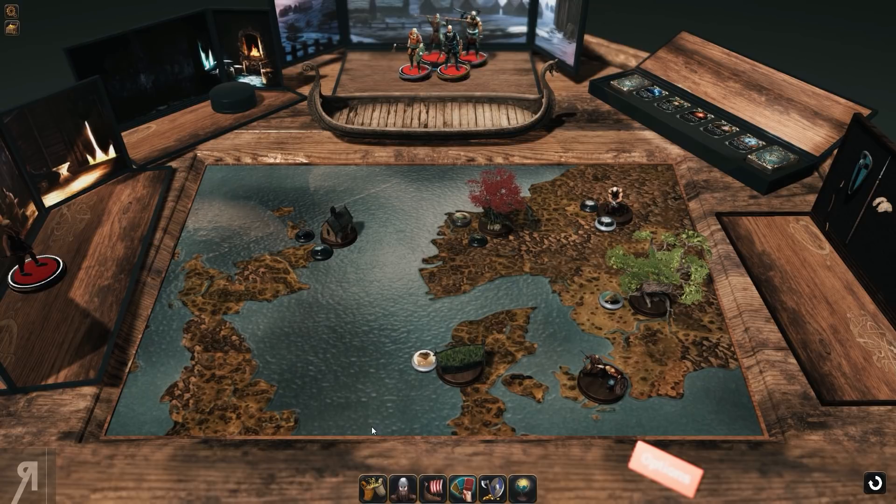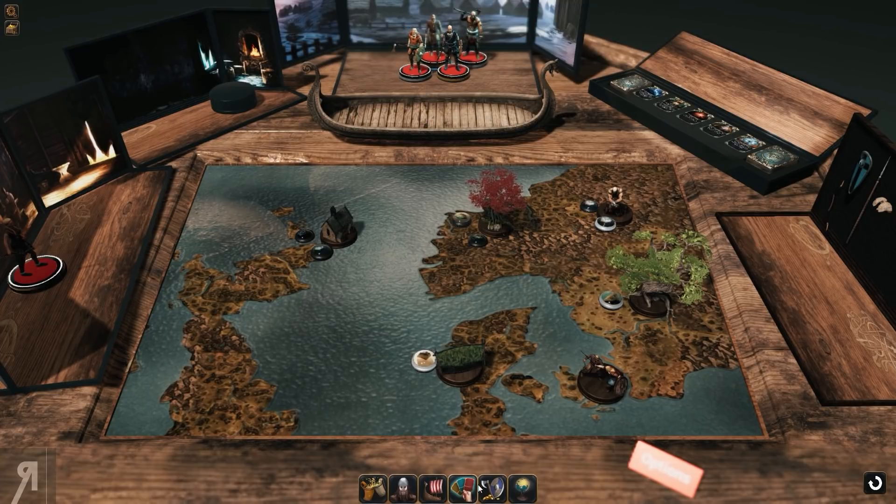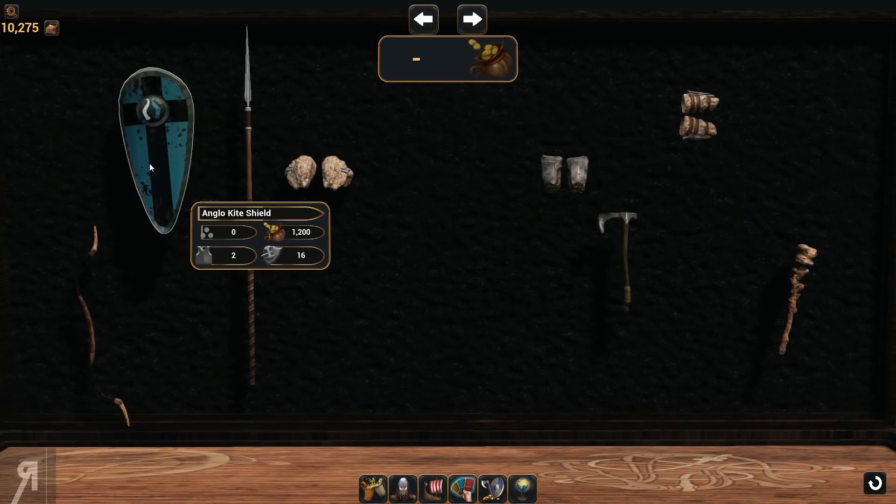We now have an item shop. The item shop is used with the gold that you get from completing missions and things like that. Obviously, because I had a previous save, all of my items have been converted into gold. So I have a pretty large amount of gold right now — I've got 10,000. That's pretty good. That will allow me to get quite a few things.